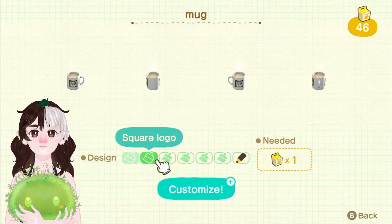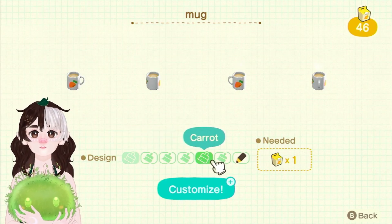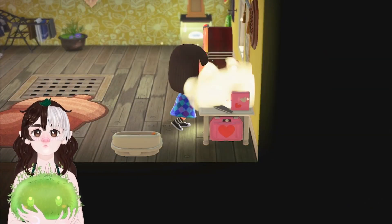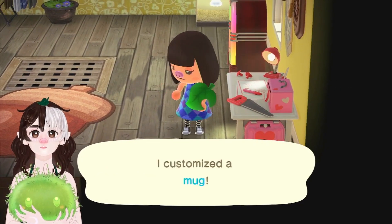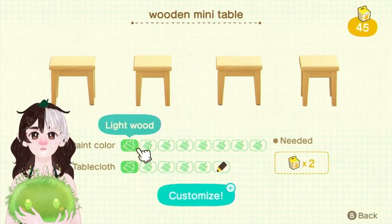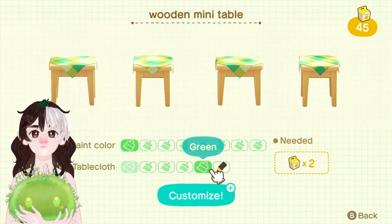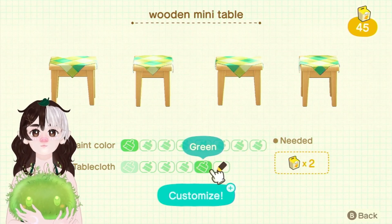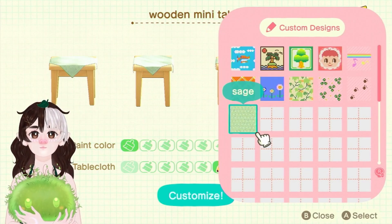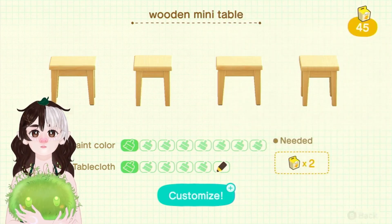I think it's so cute — her little lamp turns on as soon as you start customizing something. Okay, let's see — a logo, oh this is cute. A fish... oh my god, I definitely want the carrot — that's just too cute! Do you guys know carrot cake? It's my favorite cake to eat during the cold season. I just love it so much.